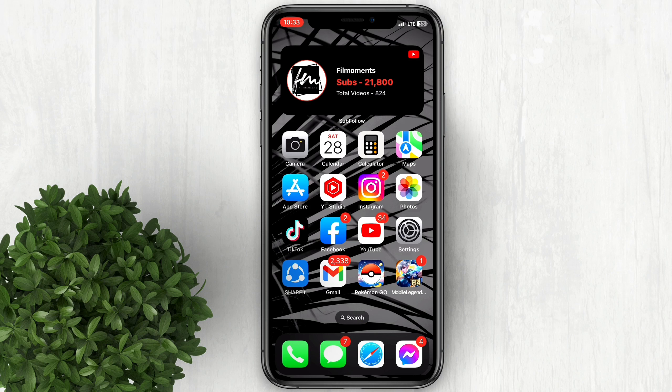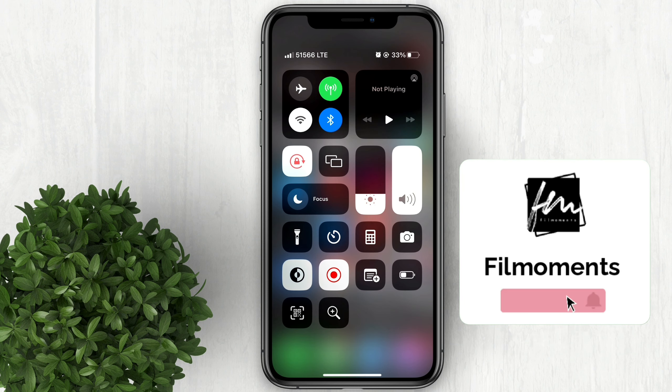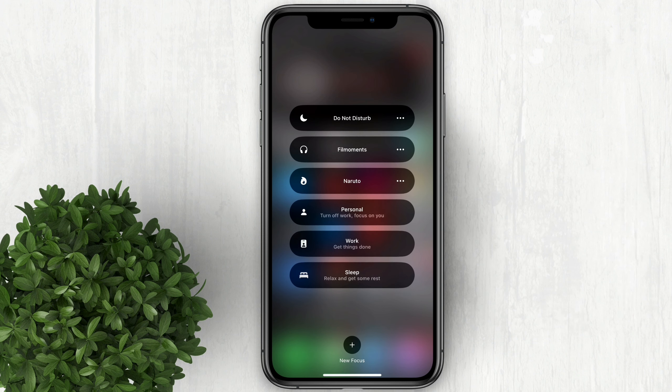Are you tired of being constantly interrupted by notifications while gaming on your iPhone? Fortunately, there is a solution. Swipe down from the top right corner of your iPhone's screen. In the control center, long press on the focus icon to access the focus settings.